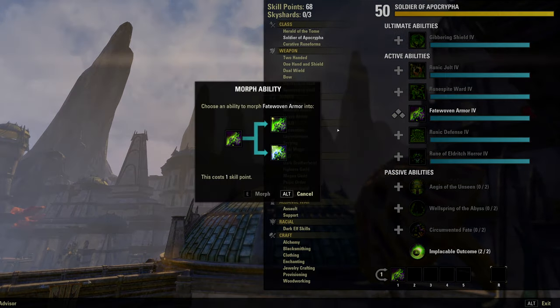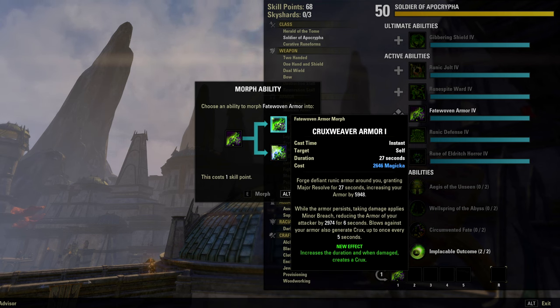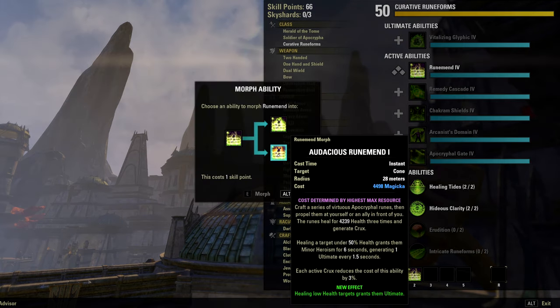You should always know how to get Major Resolve for extra resistances. In this case it's Fate-woven Armor — either morph works. The default self-heal is Rune Mend, which generates Crux and can be morphed into a heal over time.